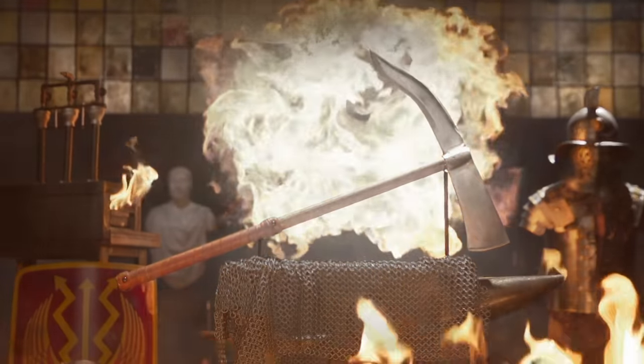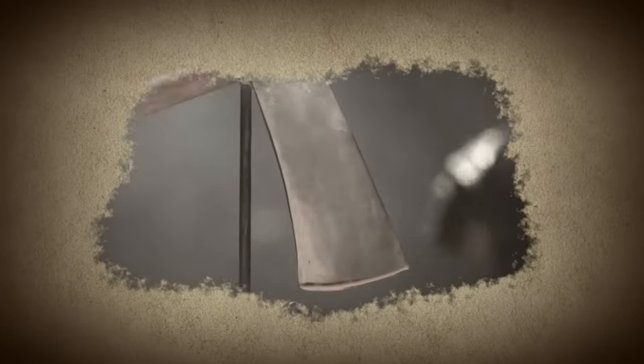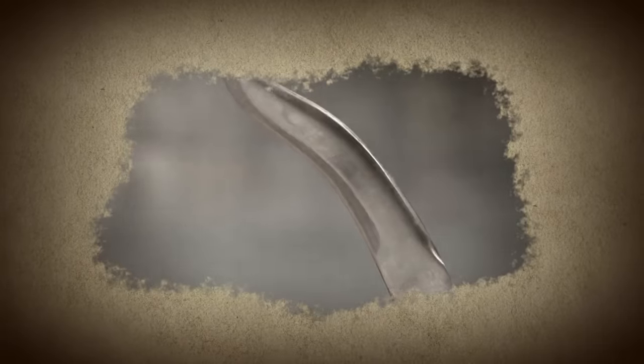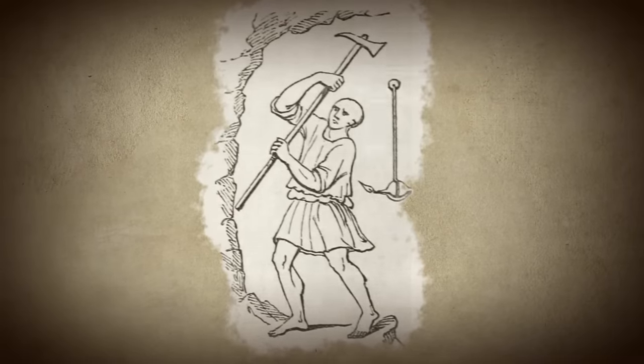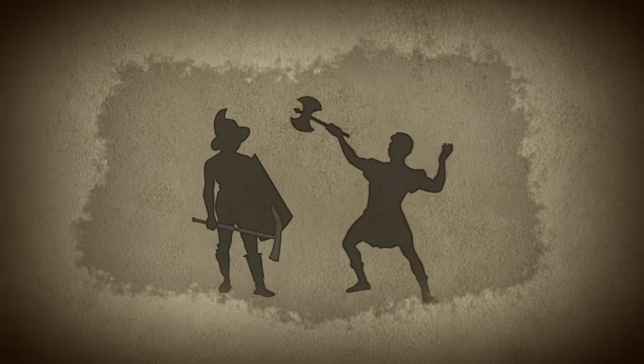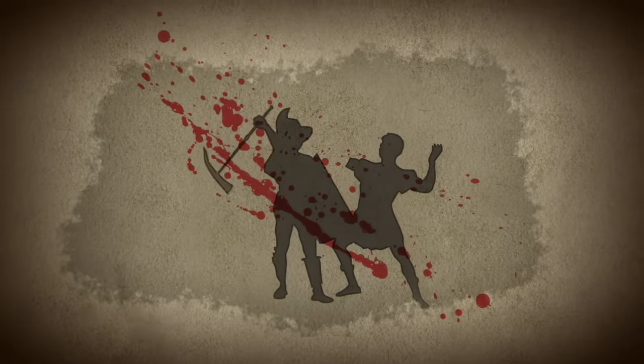The Dolobra was a versatile weapon used by the Roman Empire army in the first century and beyond. Featuring a massive axe head on one side and a sharp pick on the other, the versatile battle axe doubled as a tool for soldiers who would need to fell trees and clear brush. In the Colosseum, the Dolobra's ability to deliver deadly chops and lethal blows against an enemy made it a favorite weapon of the gladiators.